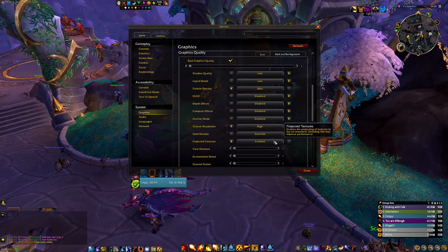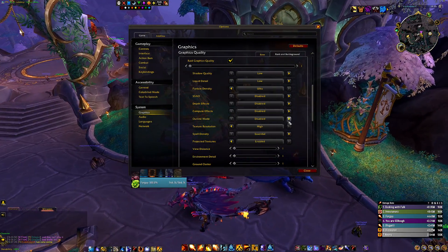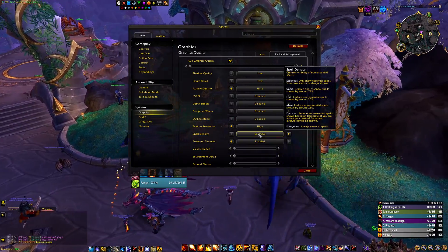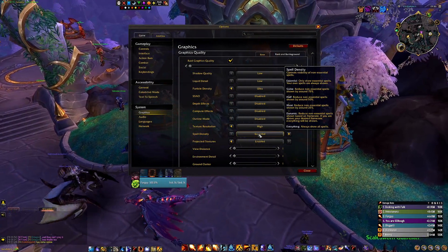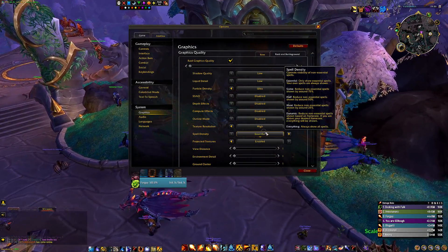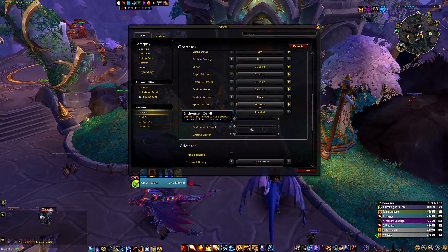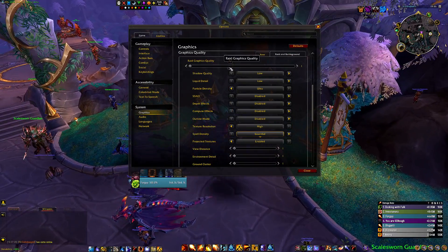Set particle density and texture resolution as high as you can, and enable projected textures — this one is very important, because without it you won't be able to see half the mechanics in the game. For spell density, I set it to Essential because you don't need to see other people's abilities, like a Destruction Warlock casting 10 Rain of Fires. The settings that don't work in instances can all be set to 1. Overall this gives quite a decent FPS boost.